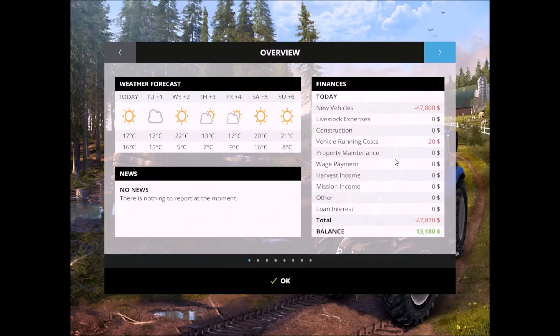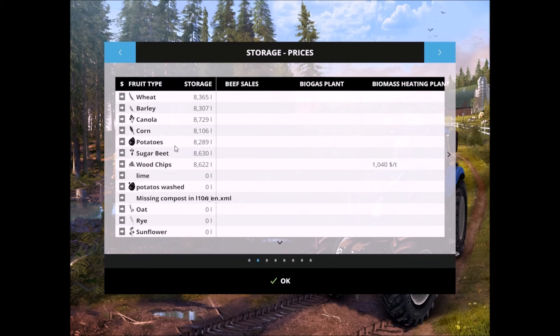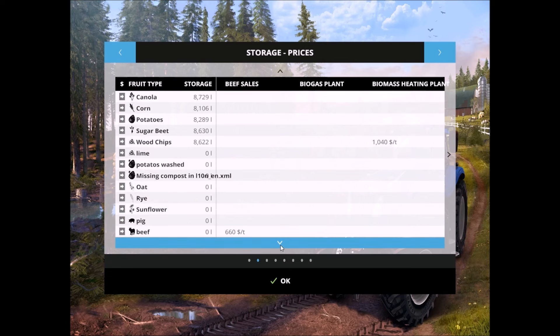Let's see what additional crops are given. We have potatoes, oats, rice and flour, and big beef.